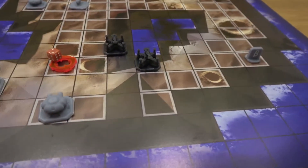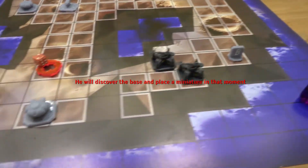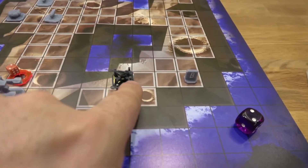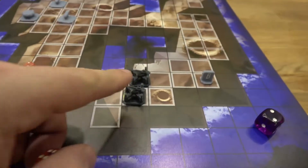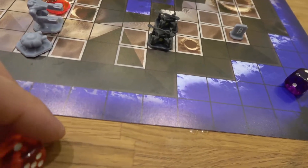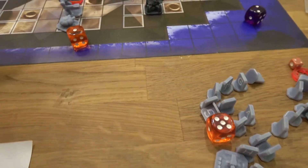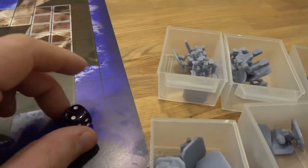Turn counter goes to two and everything repeats — movement for the attacker, movement for the defender, then firing. Let's say the attacker moves two tiles this way. The artillery fires at the gun turret — range has no effect on the dice roll, it just has to be in range. The artillery also fires at the gun turret and hits with a four — the gun turret gets destroyed and is removed. The turn die counts to three.